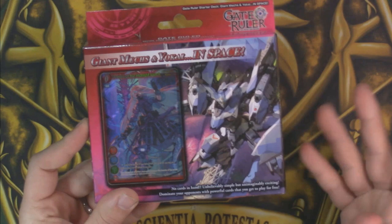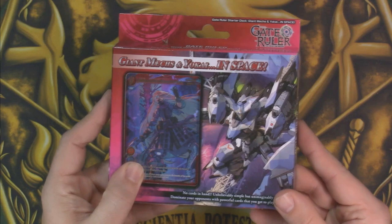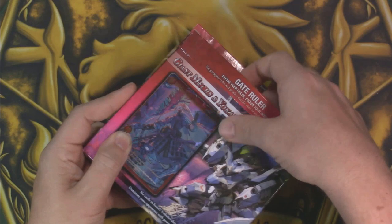So let's go ahead and jump right in. We're going to talk about Giants and Mechs and Yokai in Space. This is one of the two starter decks — Giants and Mechs and Yokai in Space — no cards in hand, unbelievably simple. This is dealing with the Apprentice Ruler, who is very much everything is free. You'll get two cards per turn, play those and get aggressive.